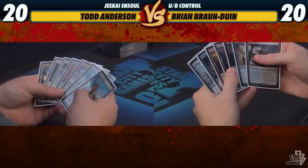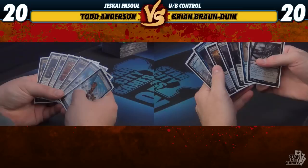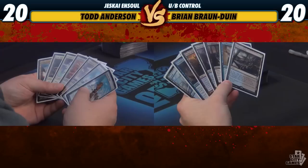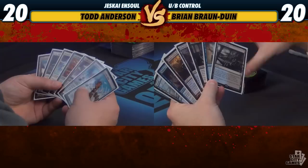All right, we are here for the first game. I won the die roll and this hand is a little expensive, but I'm gonna give it a roll. Average converted mana cost like eight. My hand can go either way — I think it's gonna be a pretty good start, but we'll see. We really want to draw an Ensoul Artifact or a land.